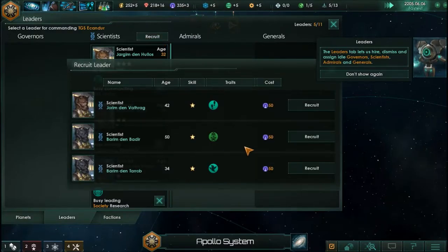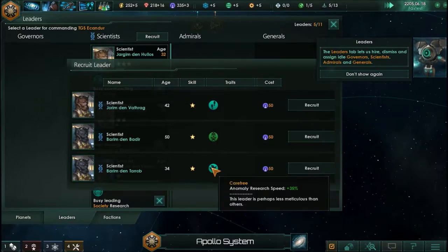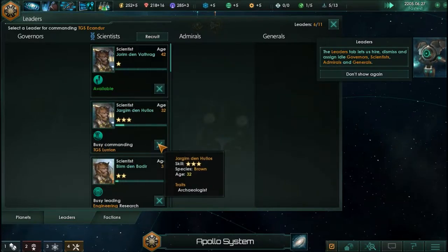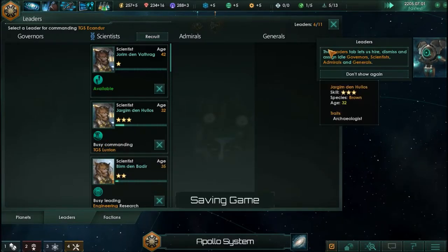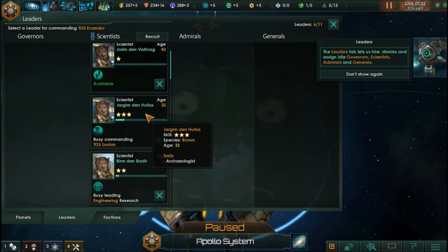We've only got one three-star scientist at this point, age 32. Aroma or survey speed plus 25 — that could be useful. Research speed, military — not really interested in that. Less meticulous than others. I think I want to go for this guy because he's a warmer, so we're going to recruit him. I'm going to pause the game while doing this because we do want our three-star scientist on this ship.